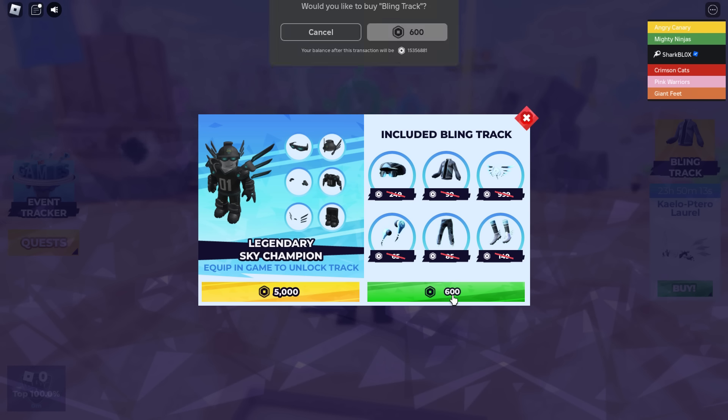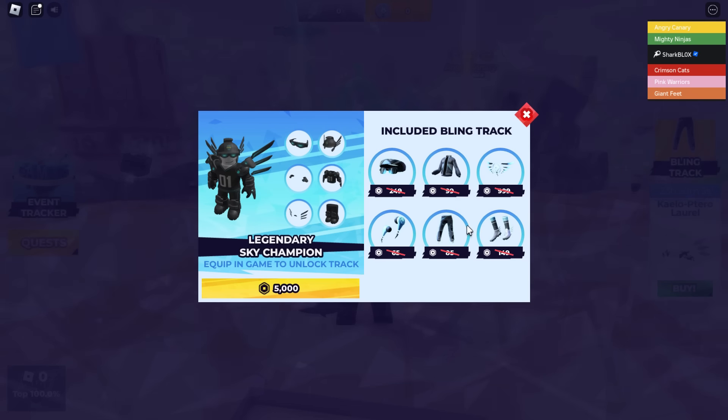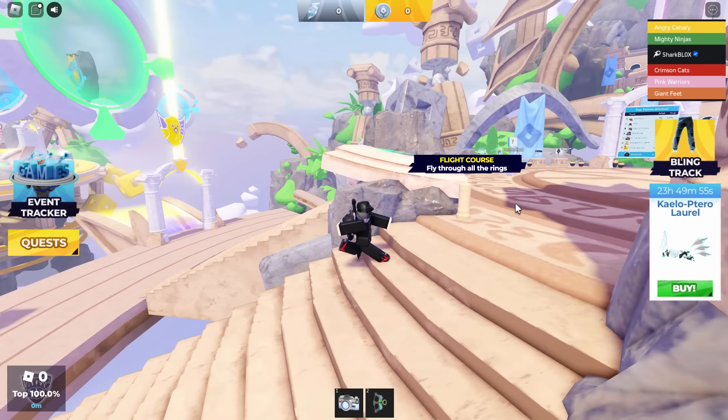Let's go ahead and buy the bling track. As I said guys, don't get the bundle straight away because you might regret that later. We'll redeem some items later in another video. We are Team Ninjas, so I guess that means we can go this way. It says fly through all the wings — we might have to do that later. Let's go over to the Team Ninjas podium.